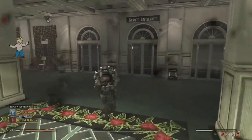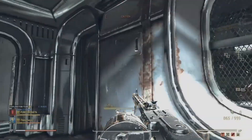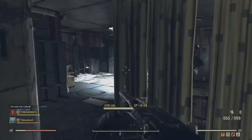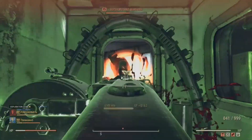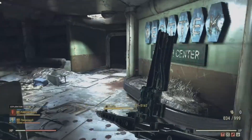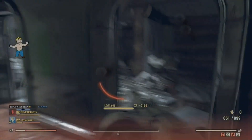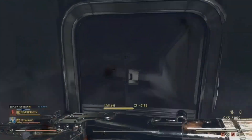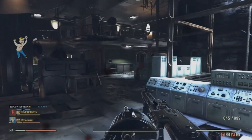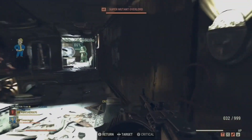Quite possibly one of the tankiest non-Power Armor builds you'll ever see. It's great being tanky and all, but it wouldn't be much of a tank if it couldn't hit for anything. Well, with this build, it isn't just tanky — it also hits like a Behemoth on a Radroach. I've managed to squeeze in every major damage output card, bar one, but we'll touch on that later.